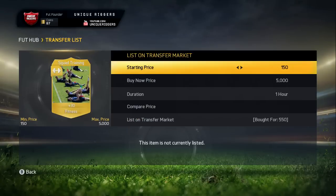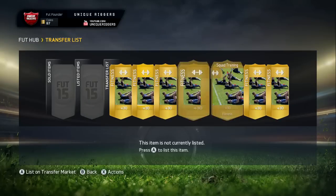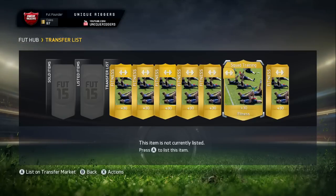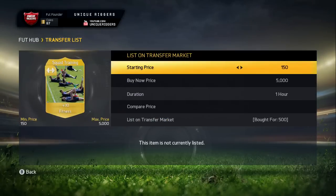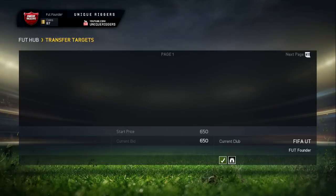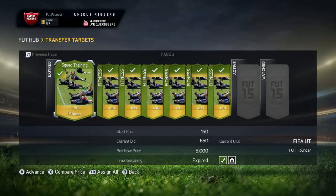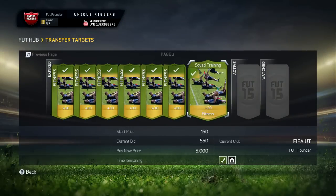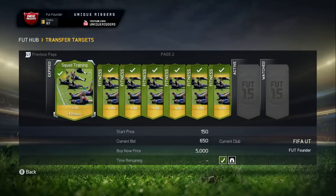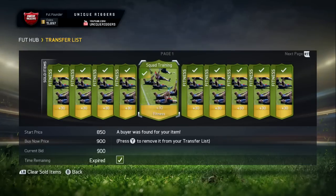For these cards I'm going to flick through them and show you how much I've paid for all of them quickly. For Gold Squad Finish cards, if you list them at 950 they do sell, but it takes about 30 minutes. But if you list them at 900 coins they pretty much sell in a minute. So I'm going to list all these cards up at 900 coins, and I should make some nice profit from that, because I've picked some up at 200 coins, most around 550 to 600 coins.